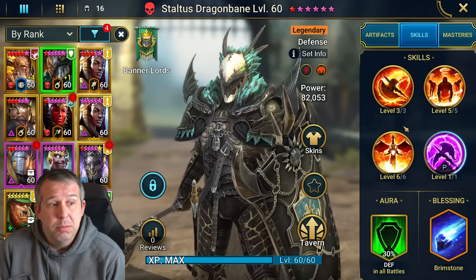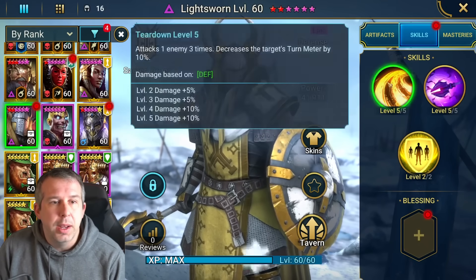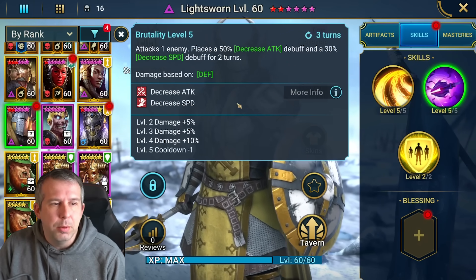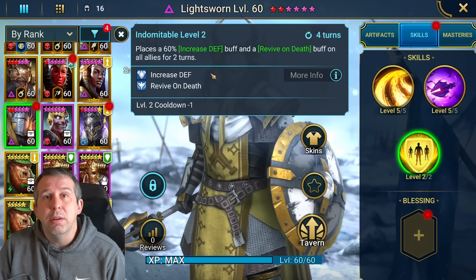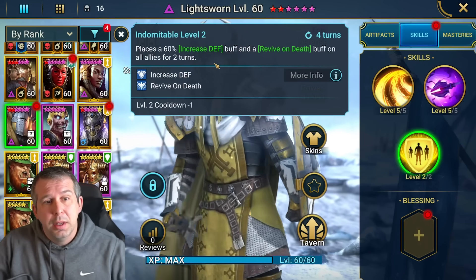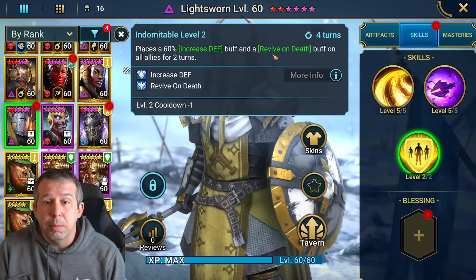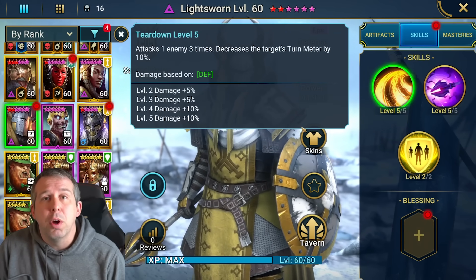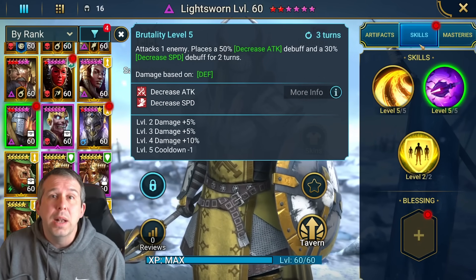Lightsworn was already half decent for Fireknight — triple hitter with a bit of turn meter control on his A1, decreased speed on his A2, and revive on death plus increased defense. So if you take a hit and go down, you still get those five ticks of shield damage, and anyone who dies pops back up. He becomes super high value for a lower level player struggling with this fight — triple hit, turn meter drop, decreased speed — all with a one-star blessing.